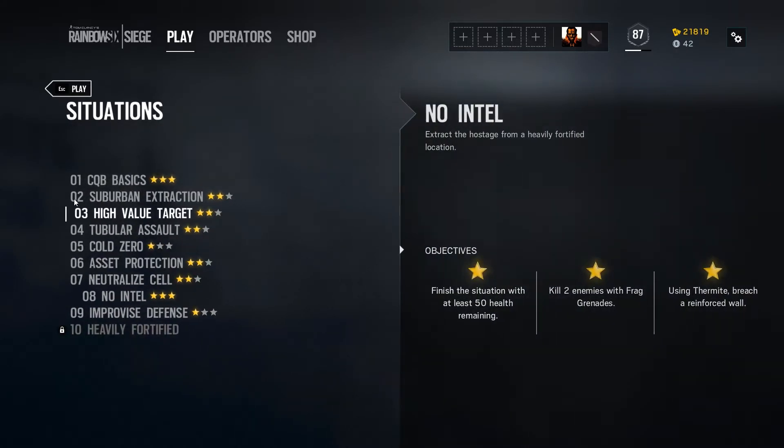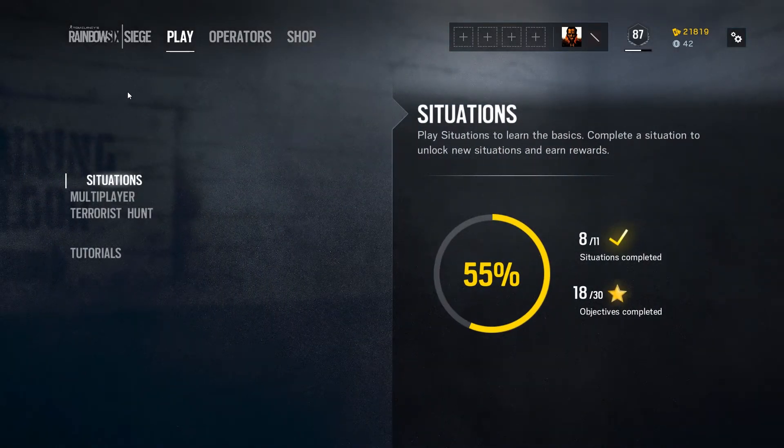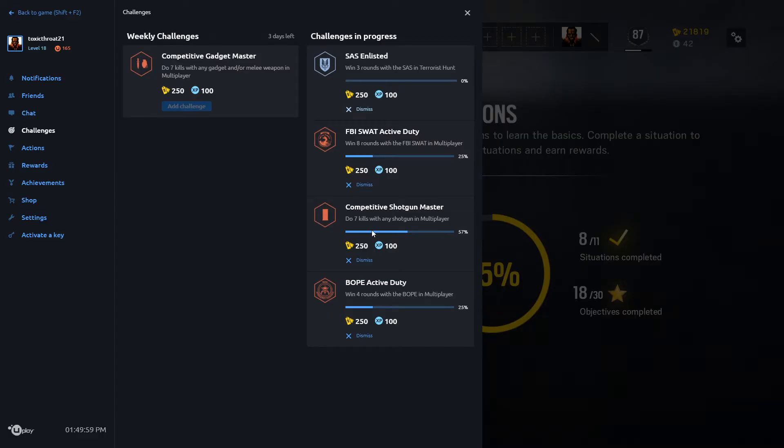In total, if you do all of these you should make about 6,000 points. After that, what you want to do is press Shift+F2 and that'll bring up the challenges menu, or at least the Ubisoft menu. Go to Challenges.